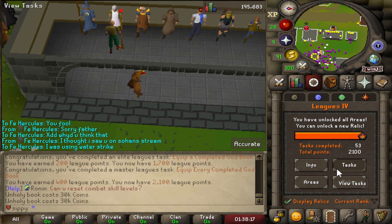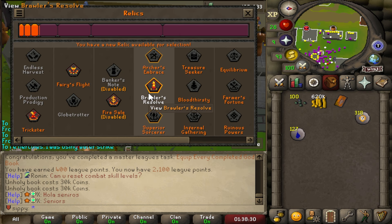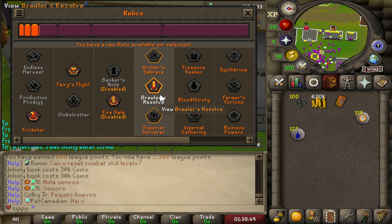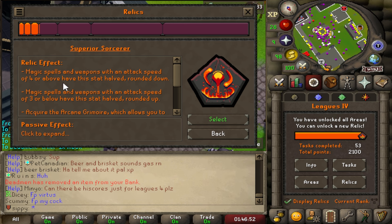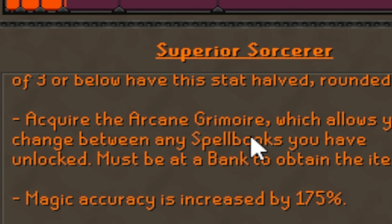We can now pick our next relic — this is the hardest decision I've had to make this year so far, 2024. Archers and sorcerers seem like good options. I love using magic and ranged but they are more expensive already. We're going for magic — Superior Sorcerer. Magic spells and weapons with attack speed of 4 or above will have their attack speed halved. Acquire the arcane grimoire which allows you to change between any spellbook you have unlocked.